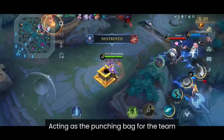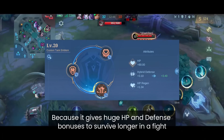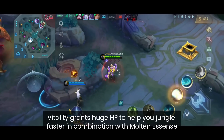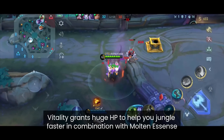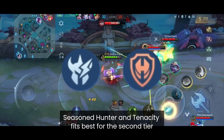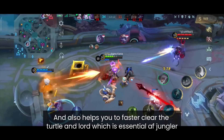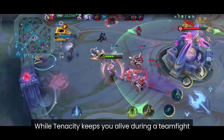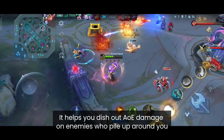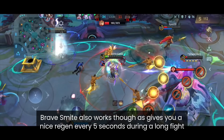Jungle Tanks act as the punching bag for the team — the recommended pick is the Tank Emblem, which gives huge HP and defense bonuses to survive longer in a fight. For tier 1 talents, pick Vitality and Agility: Vitality grants extra HP to help you jungle faster in combination with Molten Essence, while Agility helps you walk faster during rotation. For tier 2, Season Hunter and Tenacity are the best fit — Season Hunter helps you farm quicker and clear the Turtle and Lord faster, while Tenacity keeps you alive during teamfights. For tier 3, Concussive Blast is the safest option for AoE damage, though Brave Smite also works for long fights.